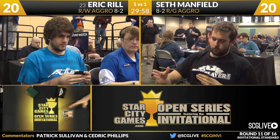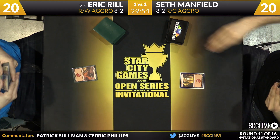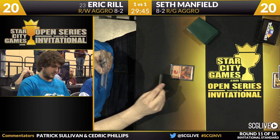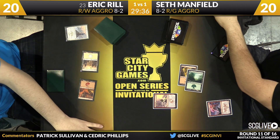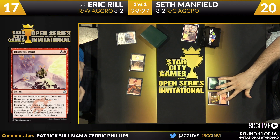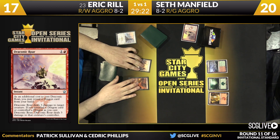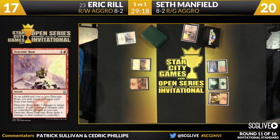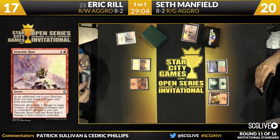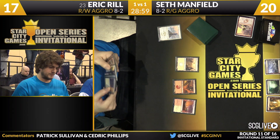Seth Manfield is on the play for game number three with his red-green aggro deck based around cards from Dragons of Tarkir. Both players lead out with a mountain. A forest from Seth — both players making early land plays. There's a Plains; Rill will have the first play with Seeker of the Way. Draconic Roar revealing a Thunderbreak Regent — that makes it a Searing Blaze. The text box on this cycle is a little clunky but encourages the right thing: put some sweet dragons in your deck. Wooded Foothills and passing the turn.